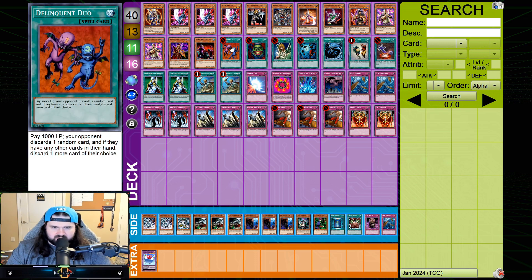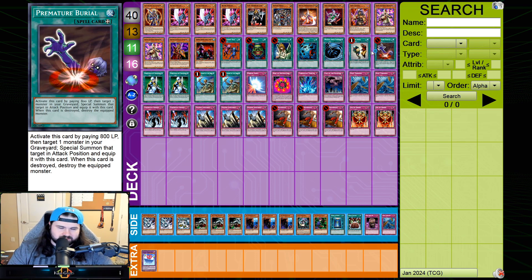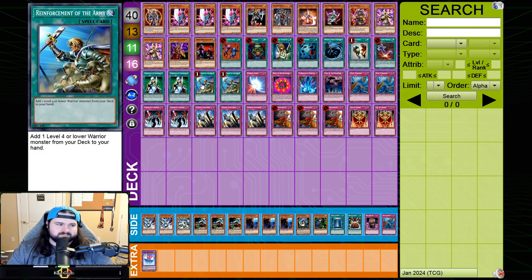The spell lineup: Delinquent Duo, Pot of Greed, Graceful Charity, Heavy Storm, MST, Snatch Steal, Premature Burial, two Knocks, two ROTA — not much to say there. I'm not playing Book of Moon, though I have been more impressed with it recently, so that's a card I'd like to try putting back in the main deck.